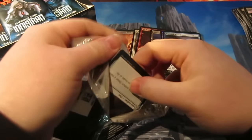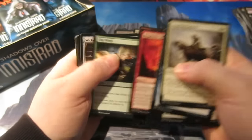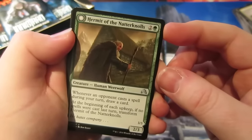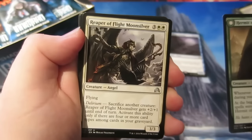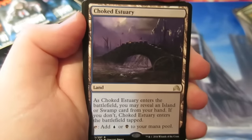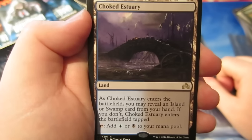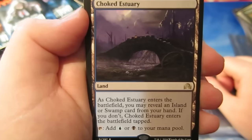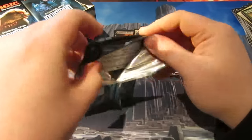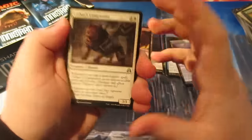So we started off well but we've gradually gone downhill. We have Hermit of the Natterknolls — what a name that is — Reaper of Flight Moonsilver, Creeping Dead, Sinister Concoction, and our rare: oh lovely, we get a Choked Estuary. That's my colours — black and blue. As it enters the battlefield you may reveal an island or swamp card from your hand, and if you do Choked Estuary enters untapped. Taps for black and blue. Glad to get one of those lands. I want to pull some Port Towns as well — I've only got one. Port Towns have gone up to about £7 or £8, so that's quite expensive.